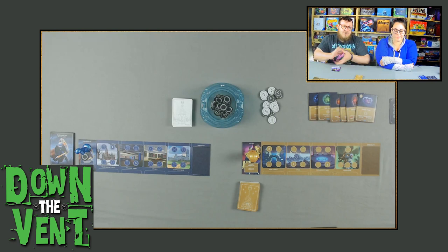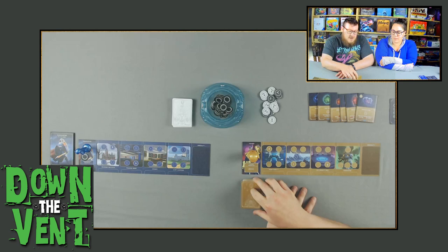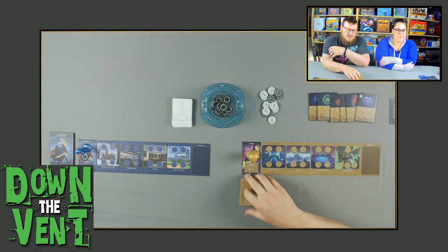Once you get those set up, you're going to each take your villain's deck. I have the Thanos deck — it's only my cards, they all look the same on the back, very easy to find. Taskmaster over there has all their cards as well. The next thing you'll want to give each player is the Villain Guide. This will give you tips and tricks on how to play your character and what you're trying to do to win.